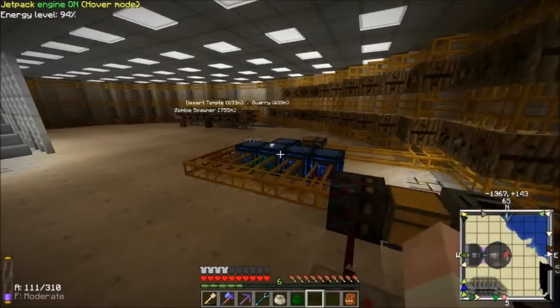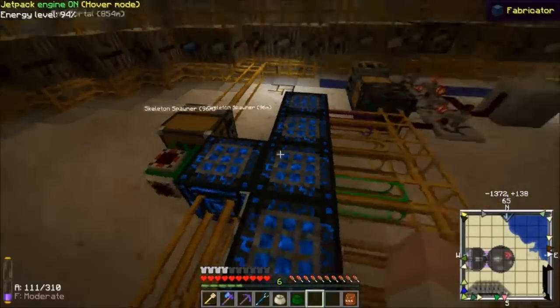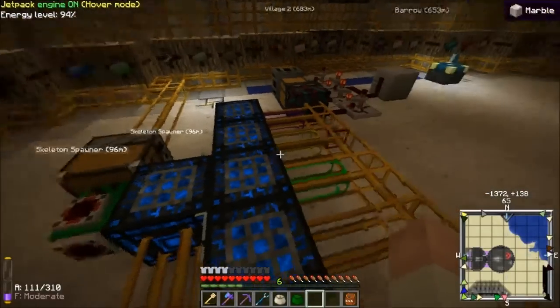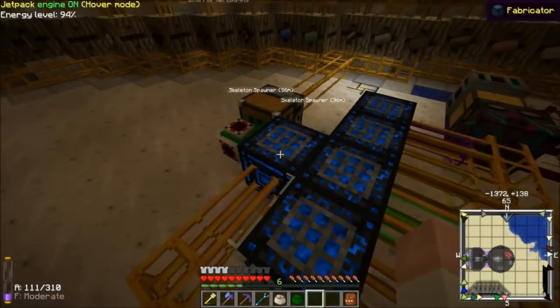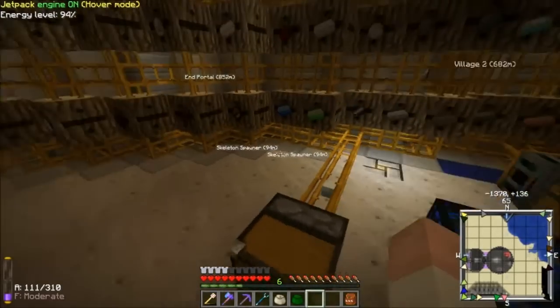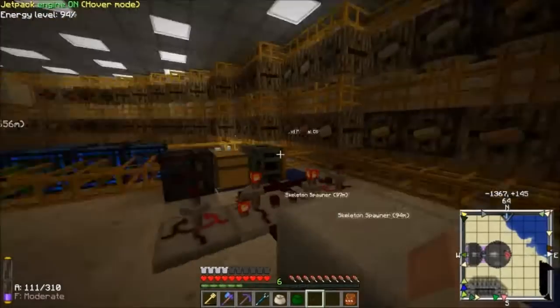You can see the first column got completed so it made the cables. Next column got completed, made the batteries. See it's making the generator. Now we're just waiting for the cells and the glass. Got the cells and the glass coming through here. Goes right to this fabricator. Boom. Geothermal generator.